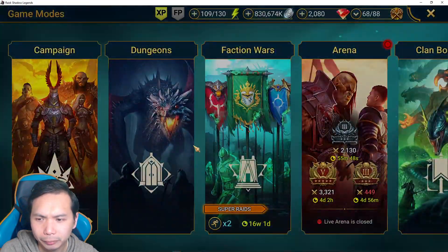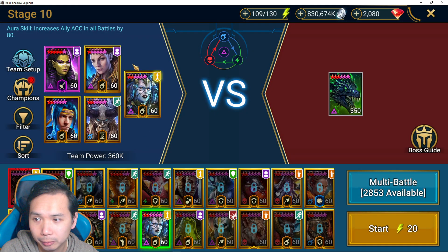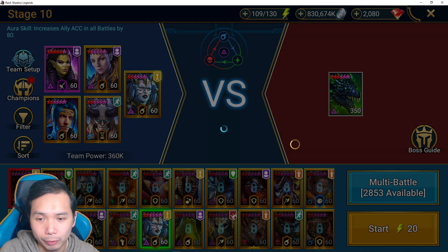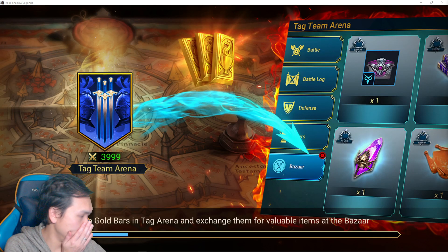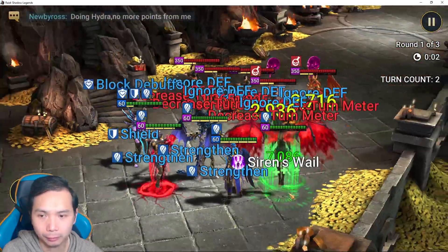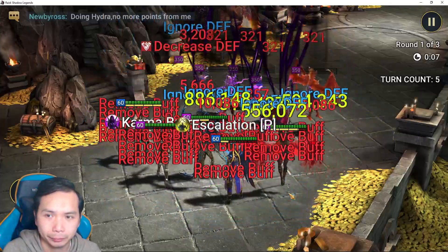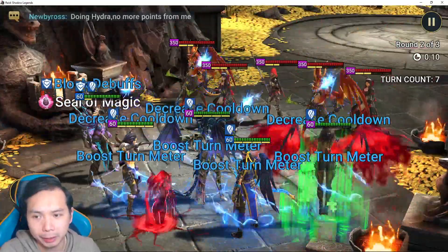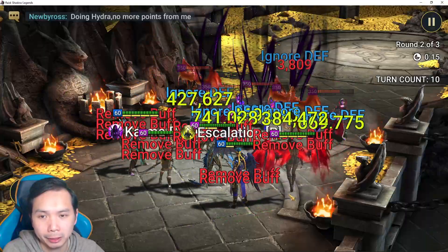Let's jump into a quick PVE content showing where she can take down the boss by herself. This is kind of my PVE team where she excels, so we'll just hop into a quick run here. We got the Seer package - they're going to take down the waves. Then basically Mithrala solos the boss, but Ninja is going to help out a little bit to speed it up against the boss.